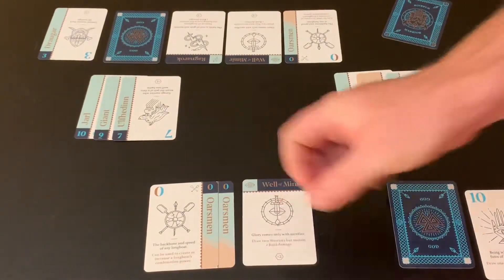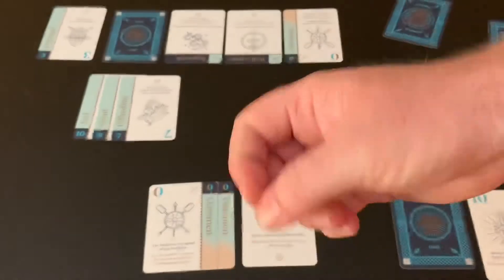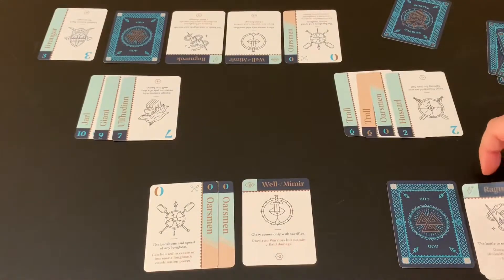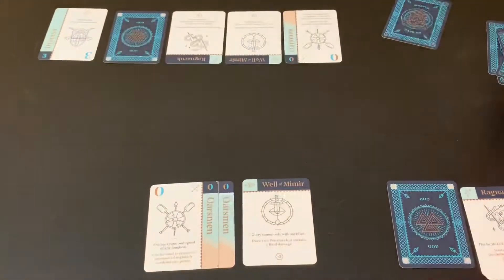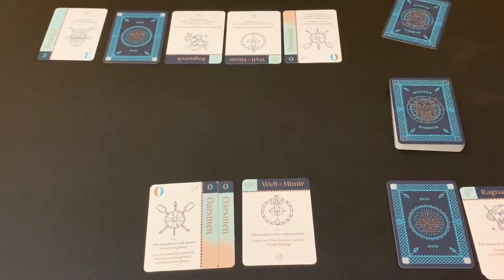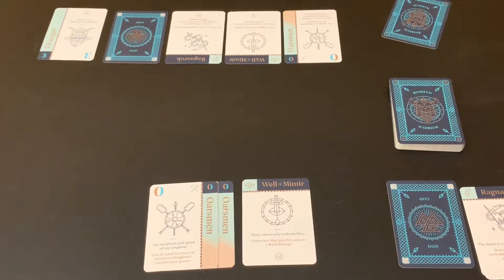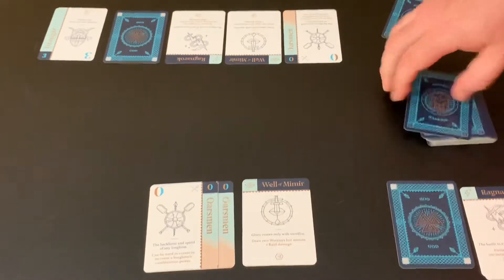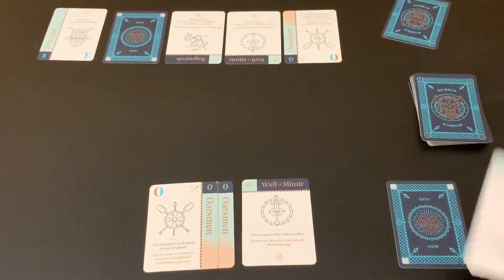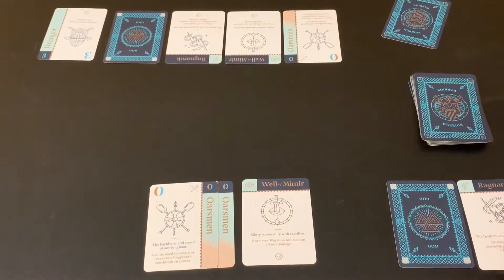The other rune is Ragnarok. Ragnarok simply destroys all longboats in play — including your own — and you take three raid damage for doing it. It's a powerful reset: if your opponent has two longboats and you have none, you can play Ragnarok to wipe their boats off the table. Play continues back and forth — draw, build, attack — until the final warrior card is drawn. The player who draws the last card finishes their turn, then their opponent gets one last turn. Tally up raid damage; lowest total wins.